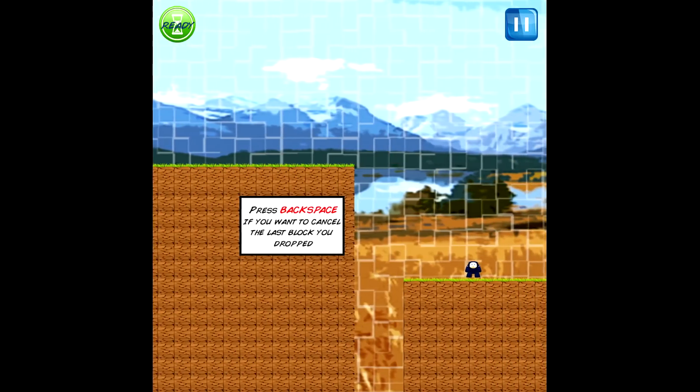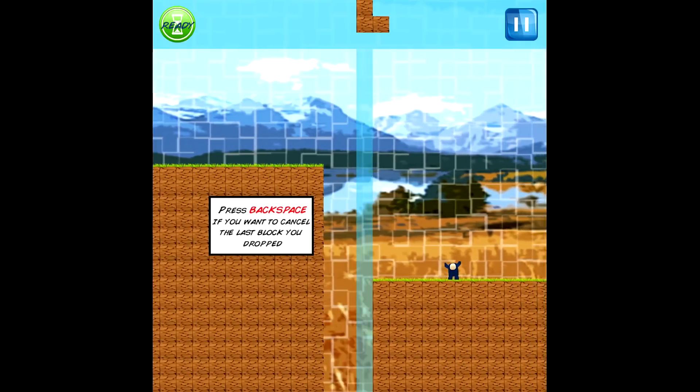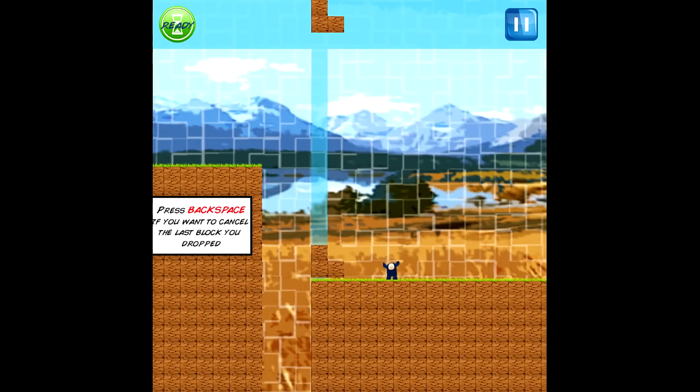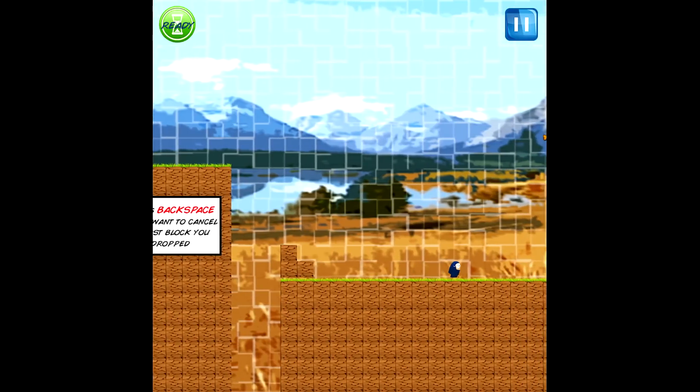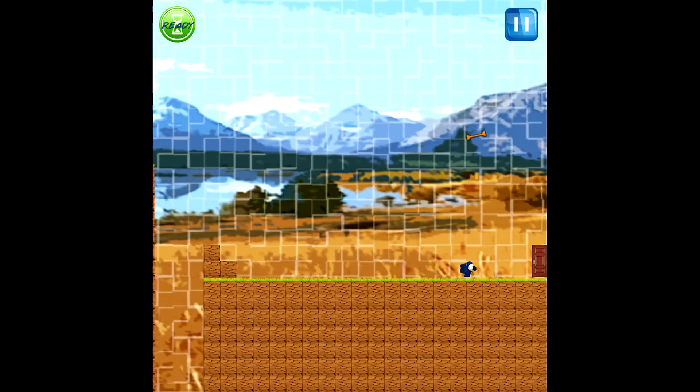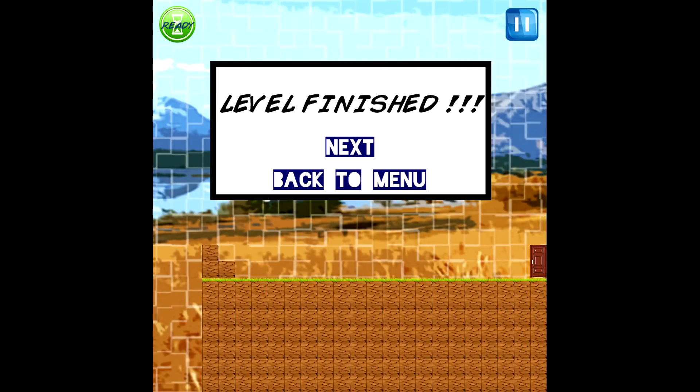It is introducing another element here — I can backspace to get rid of a block. So if I can't make a jump, I just press backspace and I can redo it. But here we are again — I can't stress this enough, I'm standing around waiting for the camera to catch up so I can progress through a level. Gamers do not like to wait.